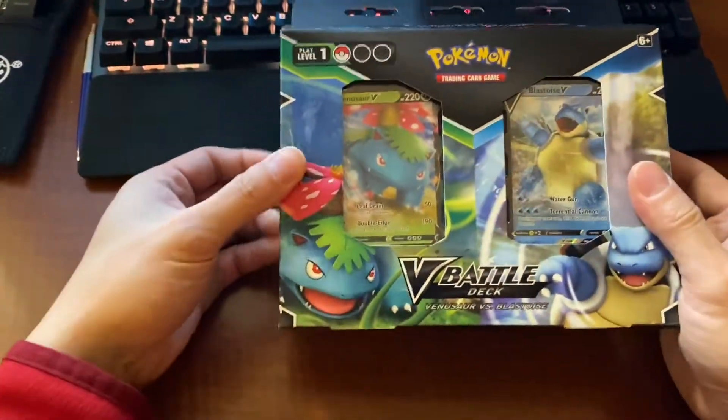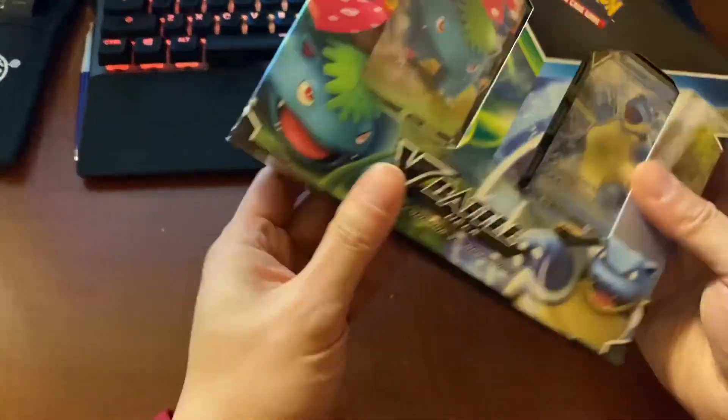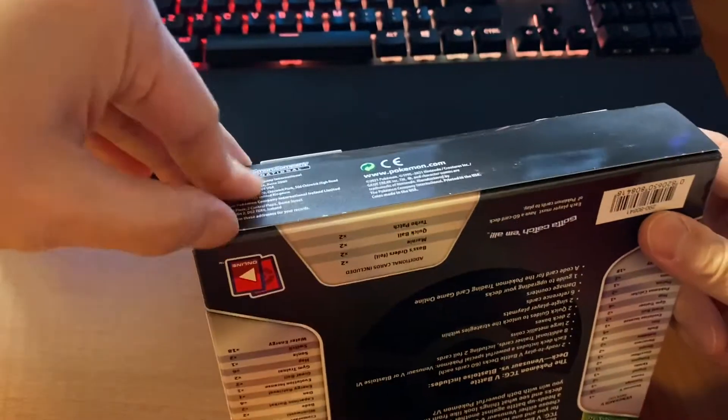Alright, fresh pre-order from GameStop. How do I open this without tearing apart the bottom?